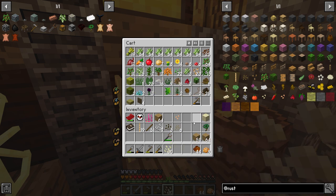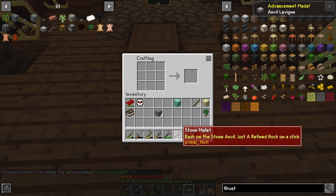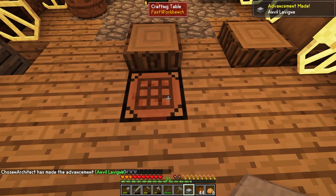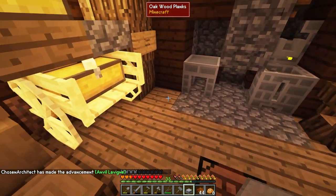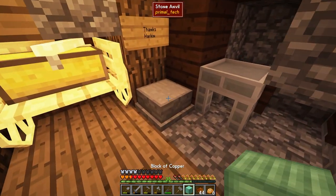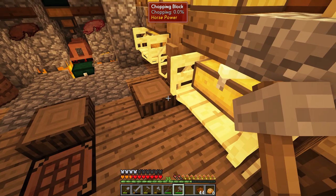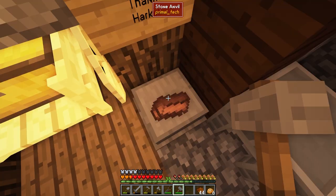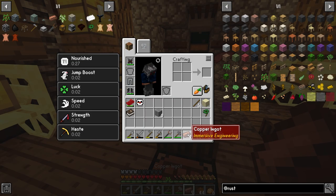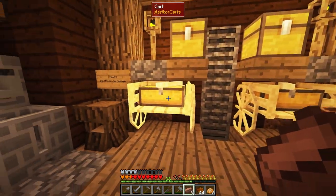Another useful item is going to be a stone anvil, and when we made that we also got a stone mallet. This is a new thing we need to get into. I just pulled out my block of copper — left click, not right click like you do on this — left click and that will bust it open and turn into regular copper ingots. That's exactly what we need.